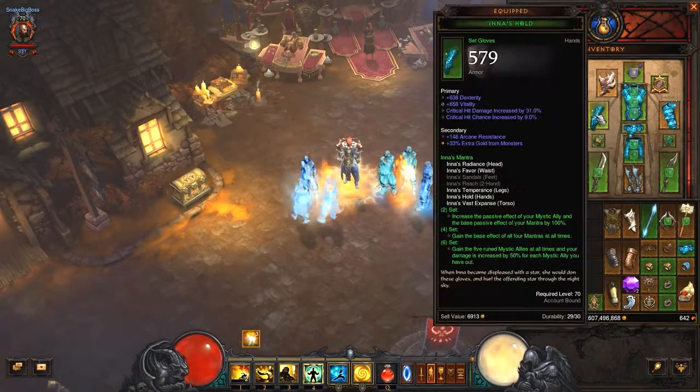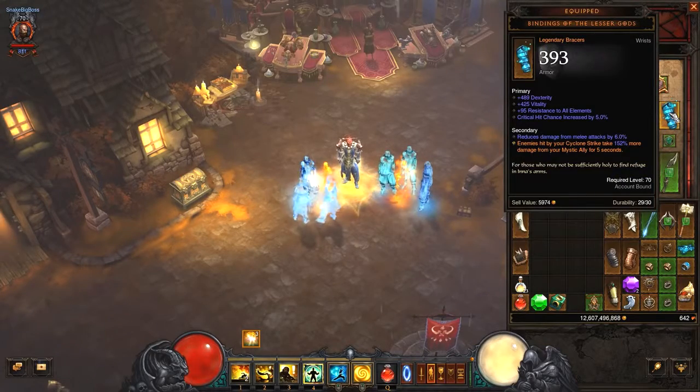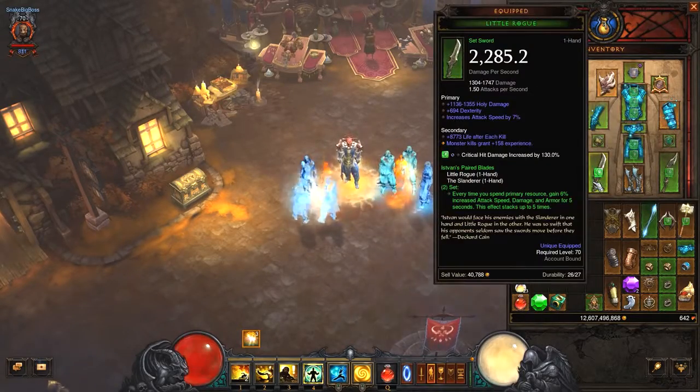These are the items that I have. We got new shoulders for monk — when you cast Cyclone Strike you gain reduced damage. And new bracers also for Cyclone Strike — when you cast it, your mystic allies deal more damage. Also the set swords got reworked; they now give you damage, attack speed and armor.